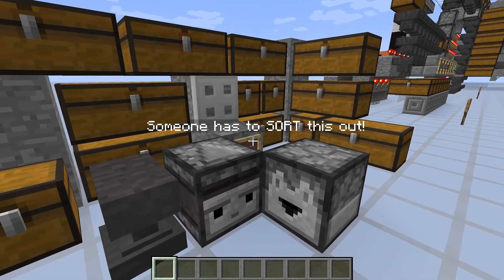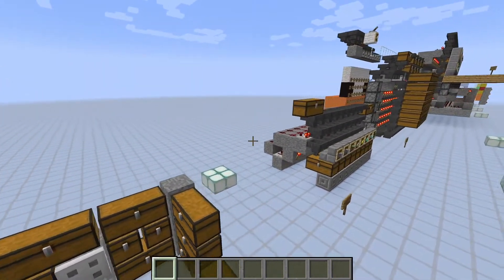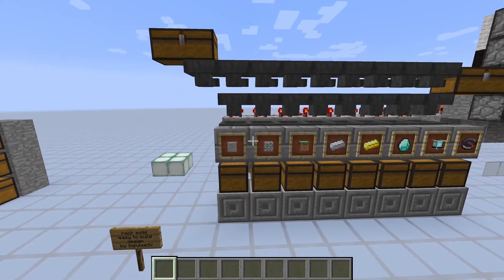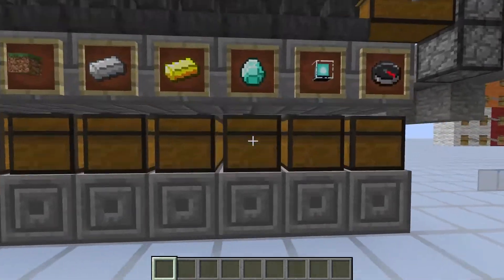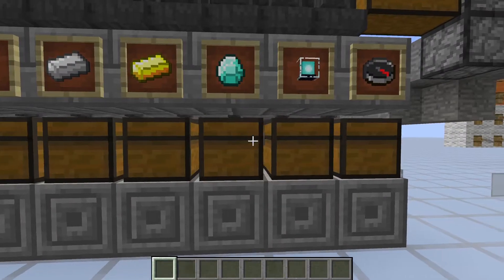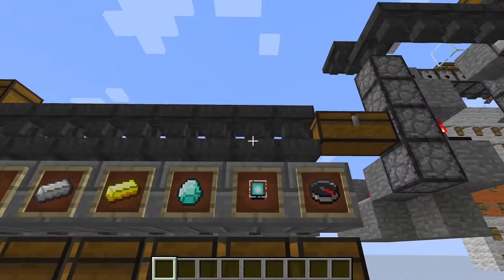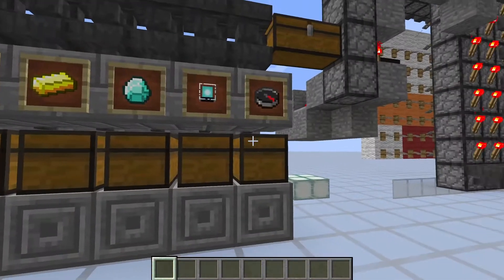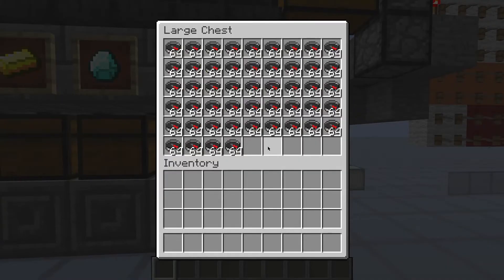You need a storage system. And of course there are a lot of great designs out there, like this rock solid and easy solution by ImpulseSV. But it doesn't look like you're going to have a double chest of diamonds soon, and there are not even enough beacons to fill up the hopper. And who needs a full double chest of compi?